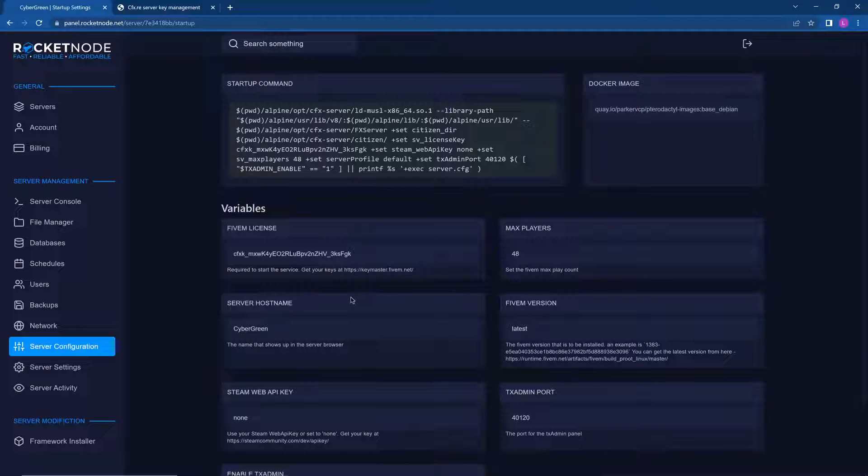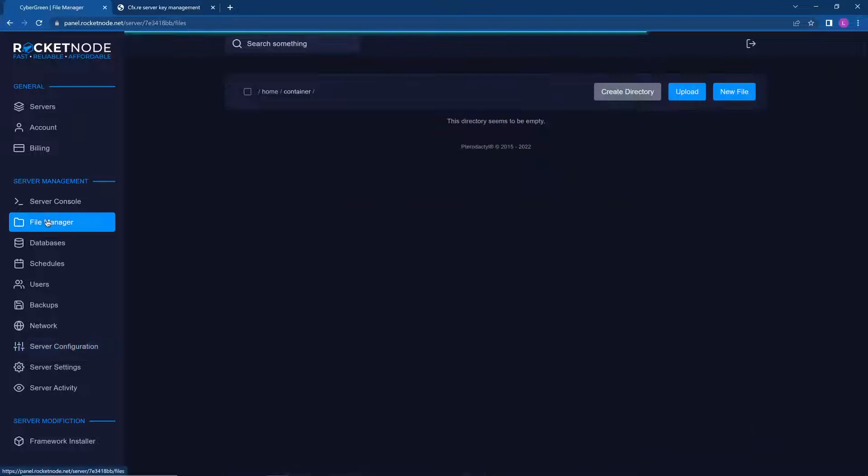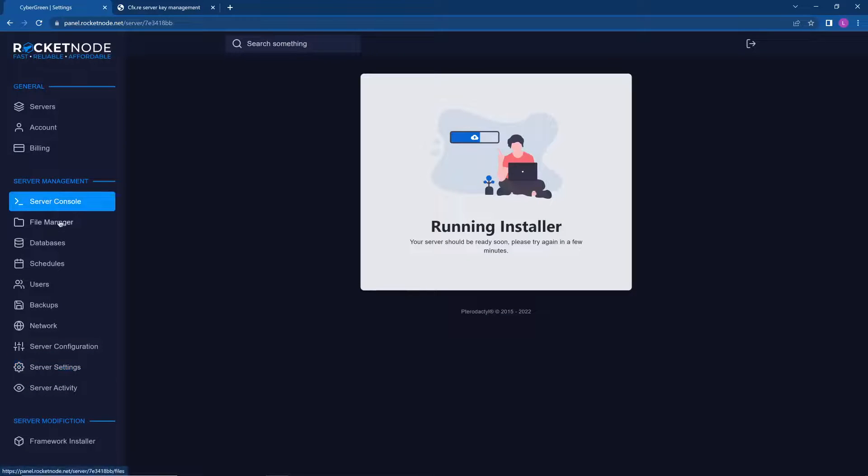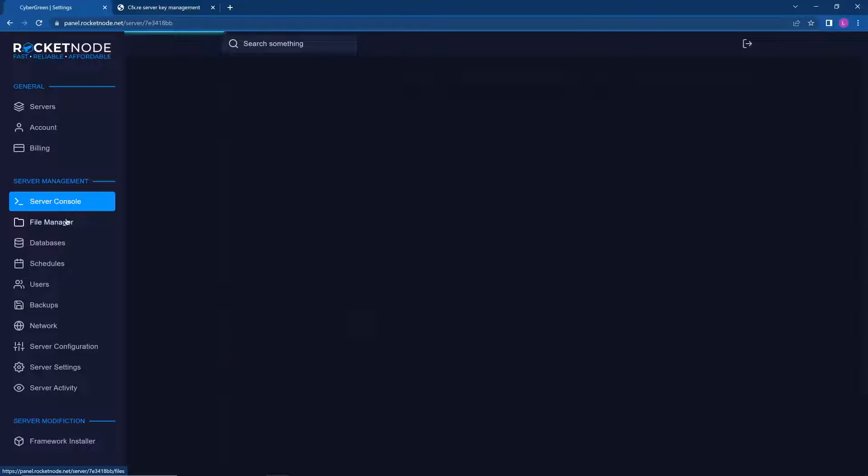The Server Hostname is what's supposed to appear on the server list, but if you use the newer Alpine versions you need to go to File Manager and find the server.cfg. You just have to add a 'set project name' variable so it displays the server name in the newer version of FiveM.